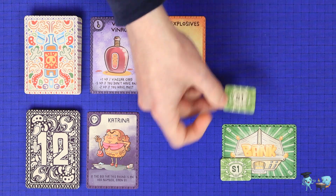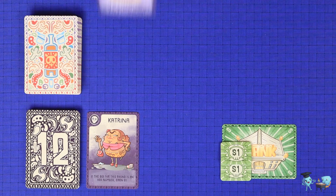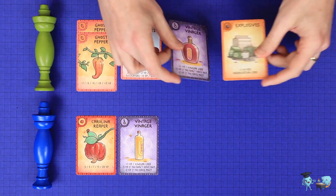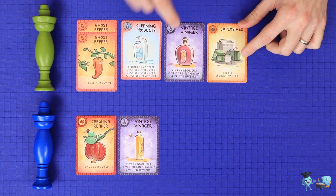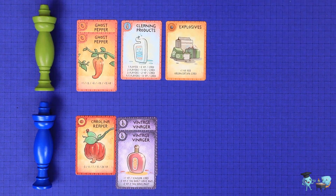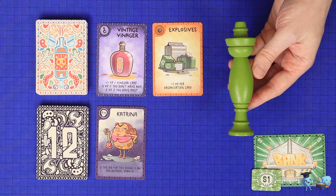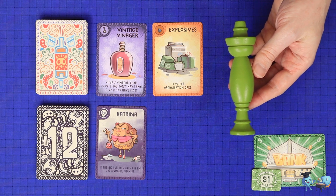Anything left over goes to the bank. The winning bidder then takes the two ingredients and either adds them to their own collection or forces them into the collection of another player. Certain card types will grant negative points if you have the most of them or under other conditions, so this can be a way to harm another player's score. If the green totem player can't afford their bid, they are penalized $2 and the auction restarts.